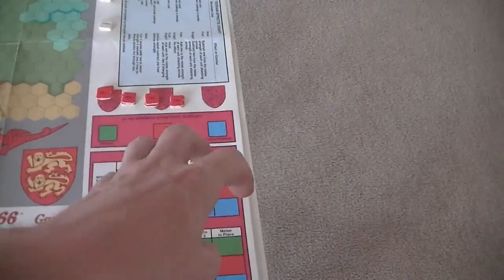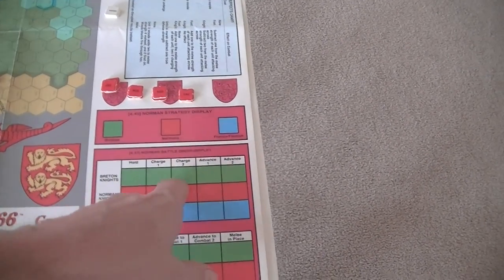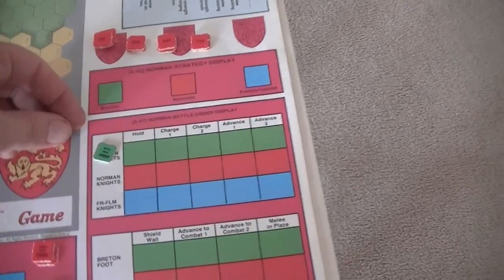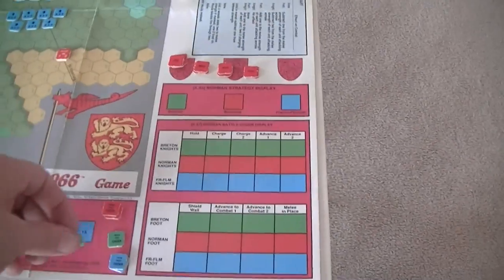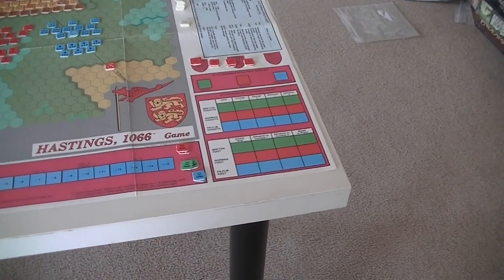The interesting thing here is this battle order display, where you mark down each particular type of unit as to what it's doing. So here we have Breton Knights and whatever specific order that they're given.